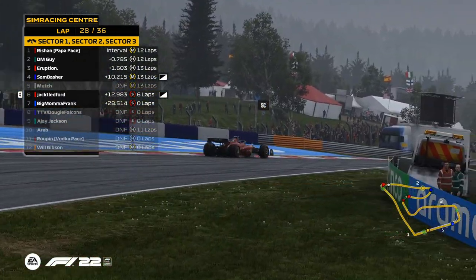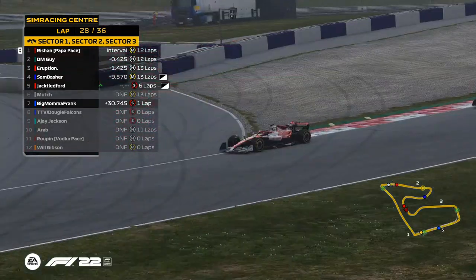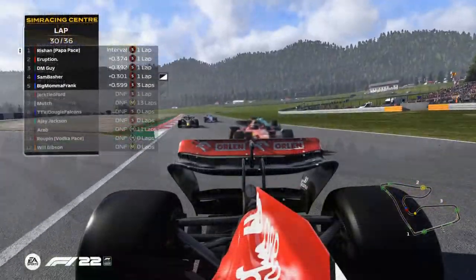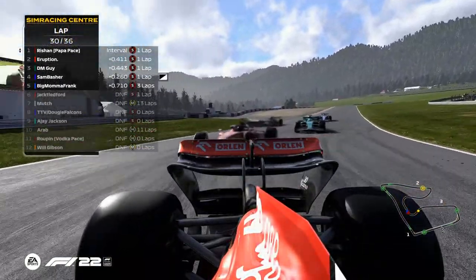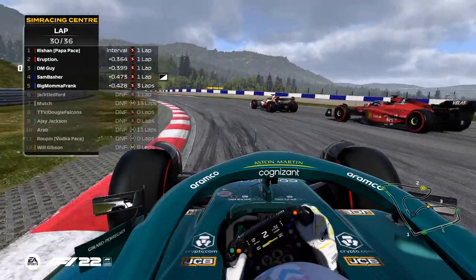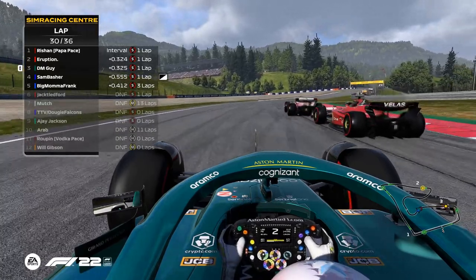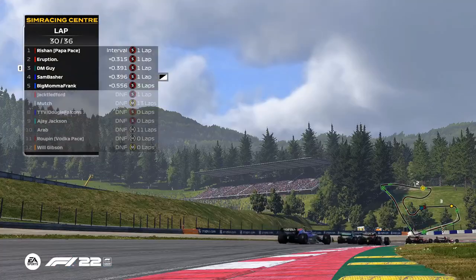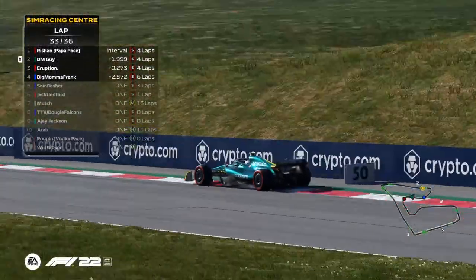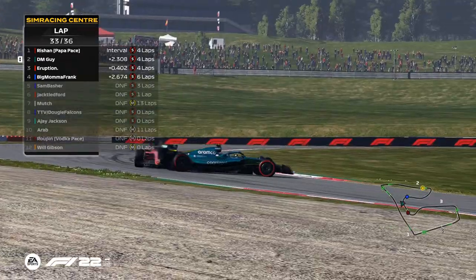Big Mama Frank is on new softs already — look at that! This car is well into the wall, that's a shame. Look how close they are to each other, warming those tires and getting them into temperature. Rishan — last time he started early, is he going to do the same? Eruption needs to do it. Max will step up and go side by side.